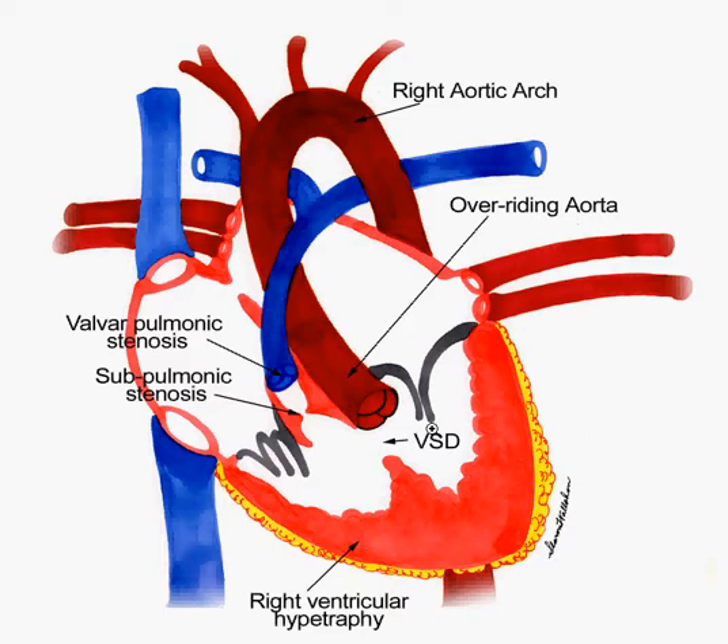Usually, if you have a ventricular septal defect, you're not going to be cyanotic. Any ASD, VSD, or PDA is going to have late cyanosis — only when you have an Eisenmenger complex — because of a left-to-right shunt. The left side is stronger than the right, so this is usually the direction blood flows across a VSD. But Tetralogy of Fallot is the only VSD that will go right to left instead of left to right, giving you early cyanosis.